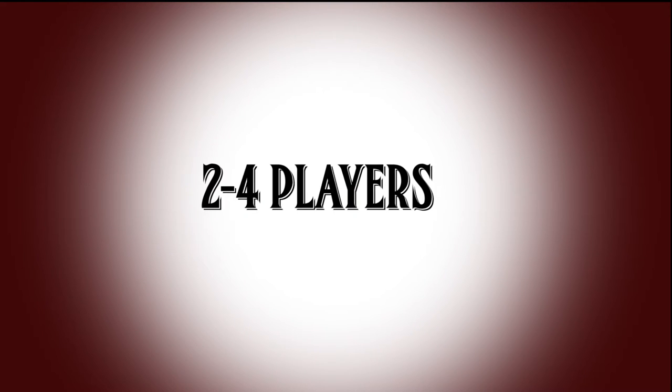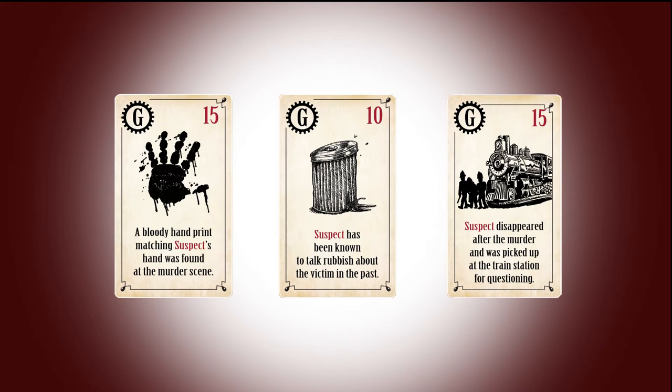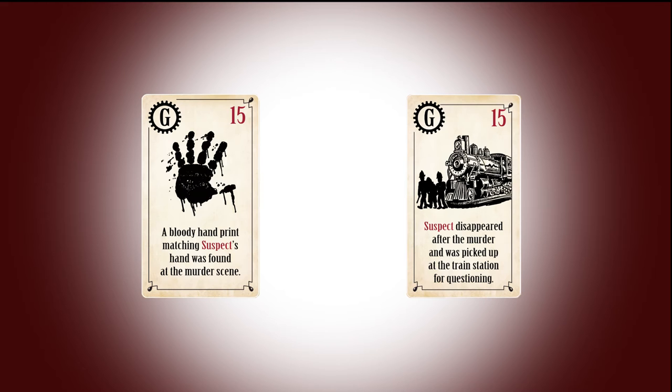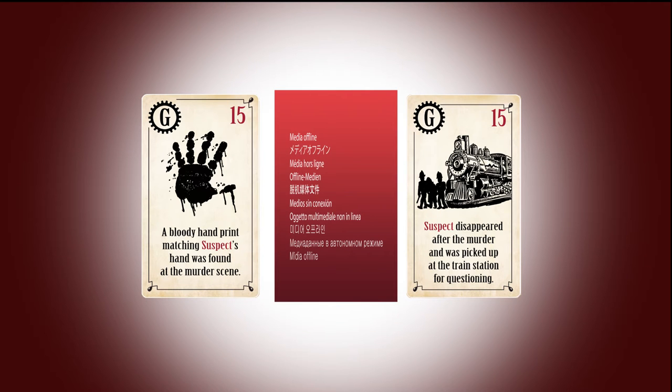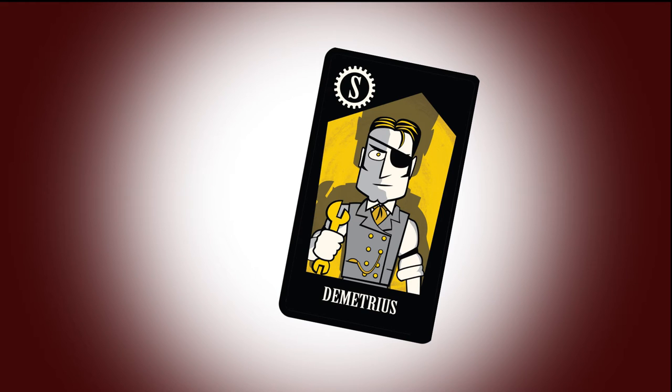For 2 to 4 players, you need at least 40 guilt points to make an accusation. For 5 to 6 players, you need at least 30. You do need the proper amount of guilt cards in your hand and the actual weapon card in your hand in order to make an accusation. You do not need the suspect card in your hand to make an accusation in order to win.